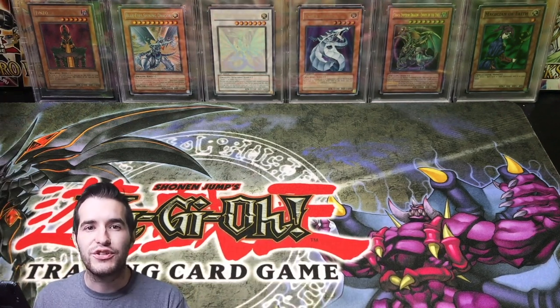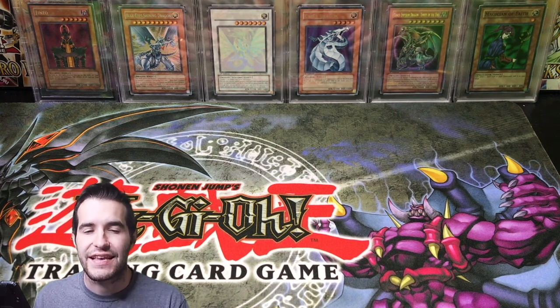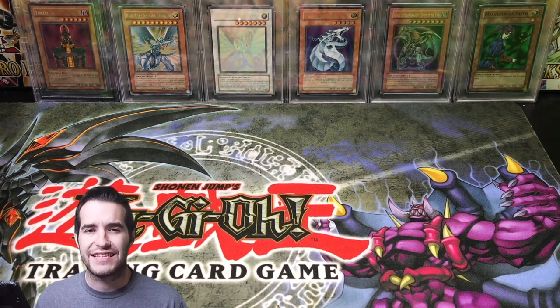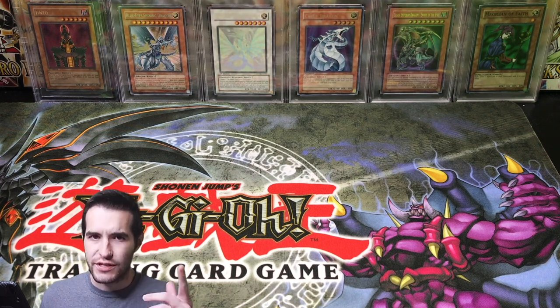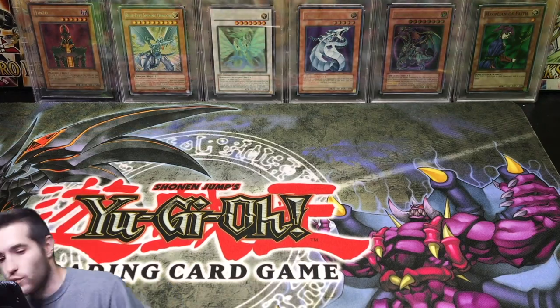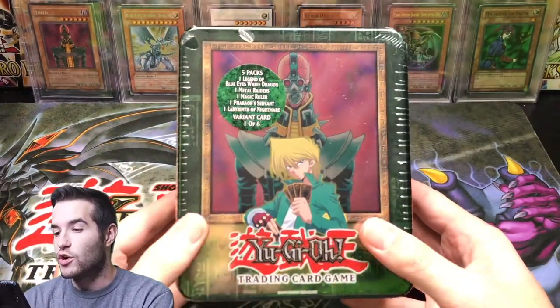Back to what you guys just saw — a case of 2003 tins. That is insane. What are we going to do with them? There's twelve tins. So let's start going through them and show all the different ones. First of all, we have Joey's tins. We have a Genzo tin — got a little bit of a rip there, that's okay. Genzo, incredible, one of the coolest tins.